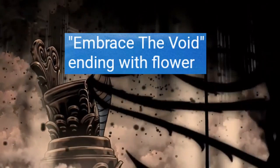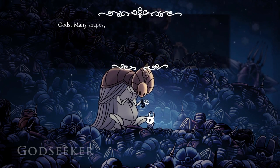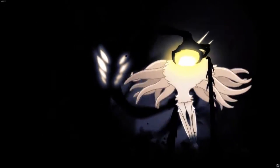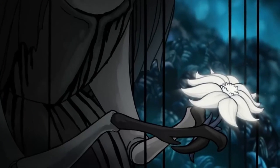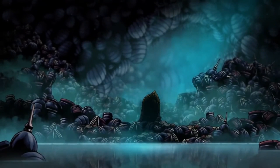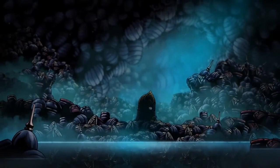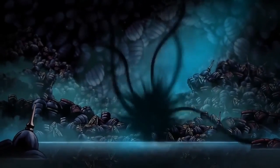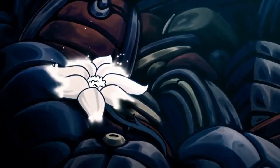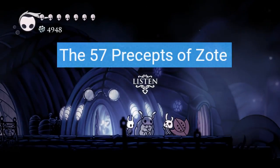Embrace the Void ending with flower. If you're still holding the Delicate Flower, you can give it to the Godseeker for a slightly altered ending after completing the Pantheon of Hollow Nest. The ending mostly plays out like the traditional Embrace the Void—the Knight takes the form of a massive abyss monster to beat the Absolute Radiance—but the Godseeker is now holding the Delicate Flower as she becomes corrupted by the void. In the regular variant the void escapes; in the flower variant, the flower stops the void from spreading further. This is arguably the most satisfying ending in Hollow Knight, as both the Godseeker and the Knight achieve their goals without destroying Hollow Nest.